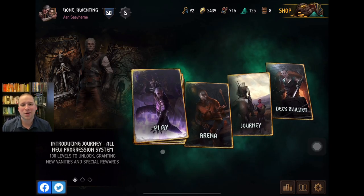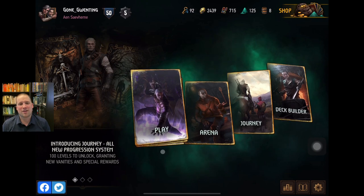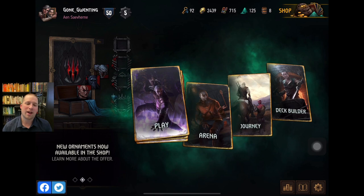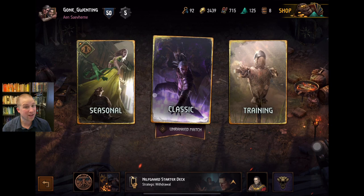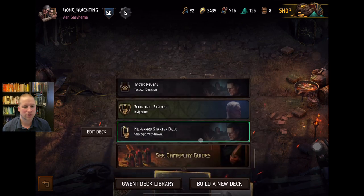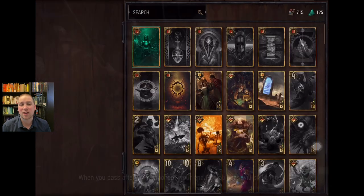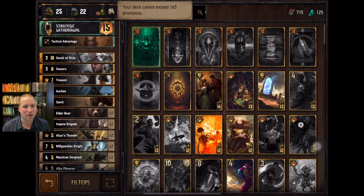Welcome back Gwinters for another episode of Gone Gwinting. This is going to round out our fourth and final starter deck — Nilfgaard. Nilfgaard is in my opinion probably the best starter deck in terms of your ability to win with it. That's in no small part due to the fact that it actually has the highest provision cost of all the starter decks — you have 24 remaining with this one.